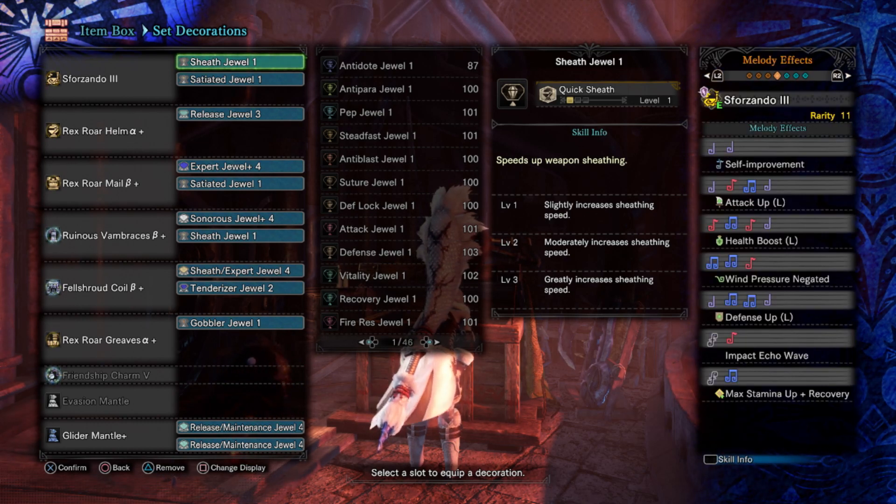And the songs! We have attack up large, we have defense up large, we have wind pressure negate, and we also have the stamina up echo wave song. A wonderful selection of songs, and especially anybody who uses stamina management will be quite thankful.